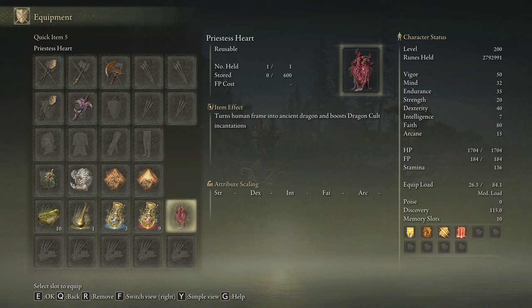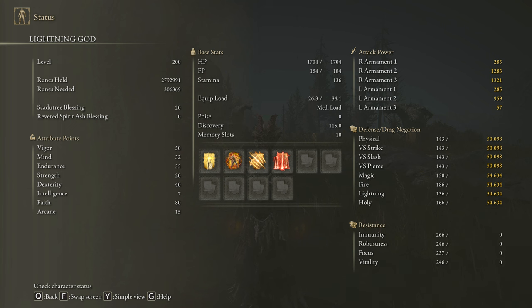As previously mentioned we are going to use the Priestess Heart. To obtain the max performance of this build, we are going to use 50 on Vigor, 32 on Mind, 35 on Endurance, 20 on Strength, 40 on Dexterity, 80 on Faith, and 15 on Arcane. Golden Vow and Howl of Shabriri are going to be our main buffs. Knight's Lightning Spear and Ancient Dragon's Lightning Strike are going to be our main source of damage. As you can see I have my Scaduthy Blessing on level 20, and if you want to deal the max amount of damage to the hardest DLC bosses, be sure to have it on level 20 as well.